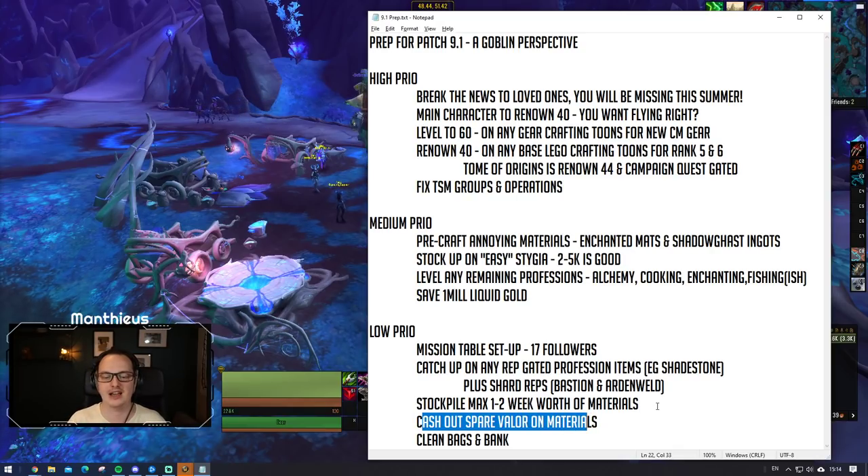One thing that came up was cashing out any spare valor on materials. Goblins tend to do callings because callings tend to make gold, and what also comes with callings is valor points. Most goblins probably haven't spent these and might have a fair few of them. There's a vendor that sits next to the Great Vault where you can trade 750 valor points for either 10 Heavy Callous Hide or 20 Aletheum. My money would be to spend it on Heavy Callous Hide - but only if you care zero for gear in the first place.